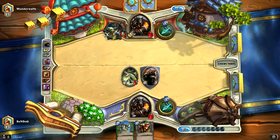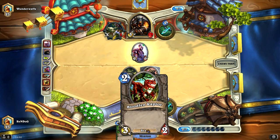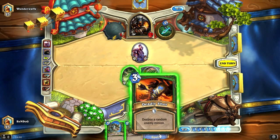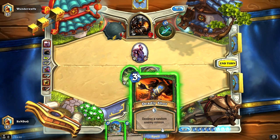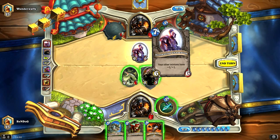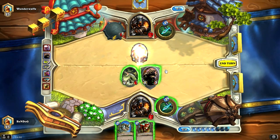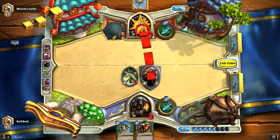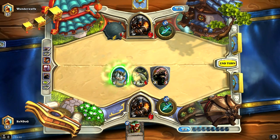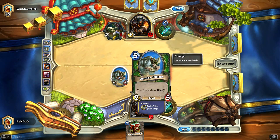He's on 7 mana now, so he's going to have some juicy stuff to play. We're going to be able to play a Tundra Rhino and give our Bloodfen Raptor charge also — which is pretty good. Oh man, this card is so good in this situation — Deadly Shot: destroy a random enemy minion. He's only got one minion in play, so guess what, he's going to lose his Stormwind Champion. I'm going to Deadly Shot him — goodbye, minion! Take 5 to the face! And then I'm going to play the Tundra Rhino. He's also got charge! The Tundra Rhino is actually so good.